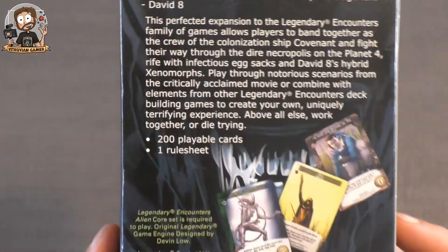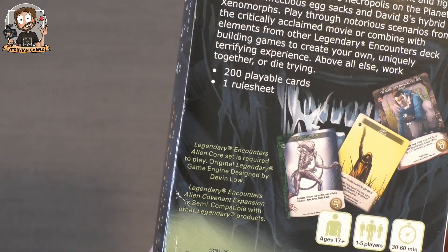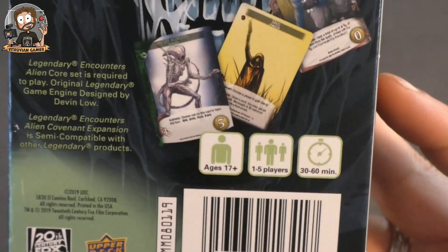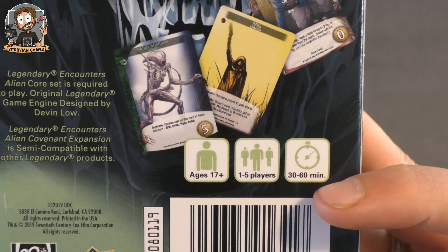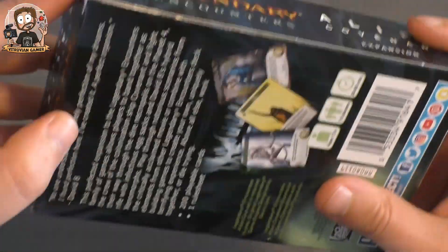In this small box there are 200 playable cards and a rule sheet. You need the base game to play this. Ages 17 and up, because it has some pictures you don't want young children to see. One to five players, 30 to 60 minutes — which is the same length as a base game. All right, let's open this expansion.